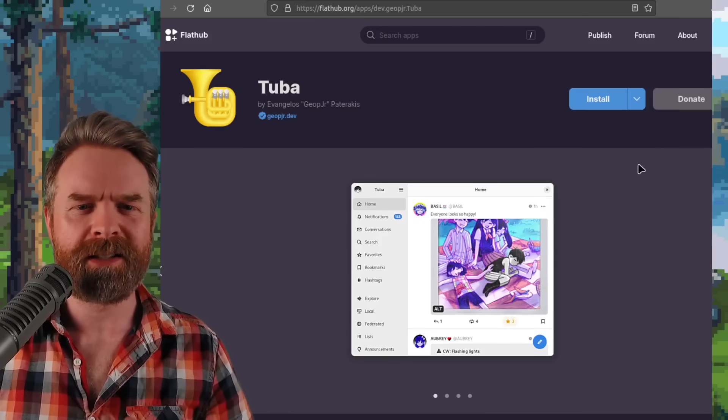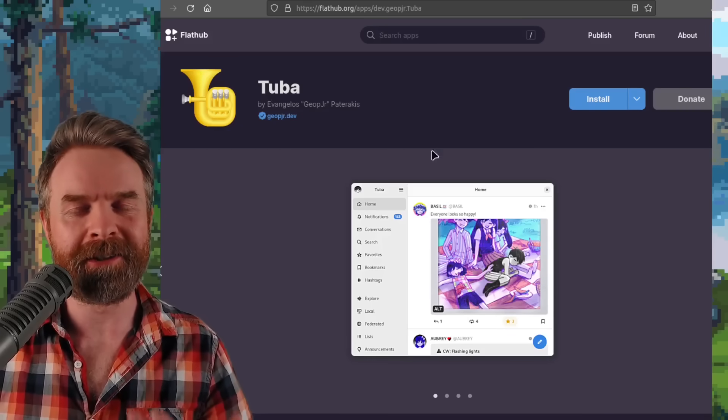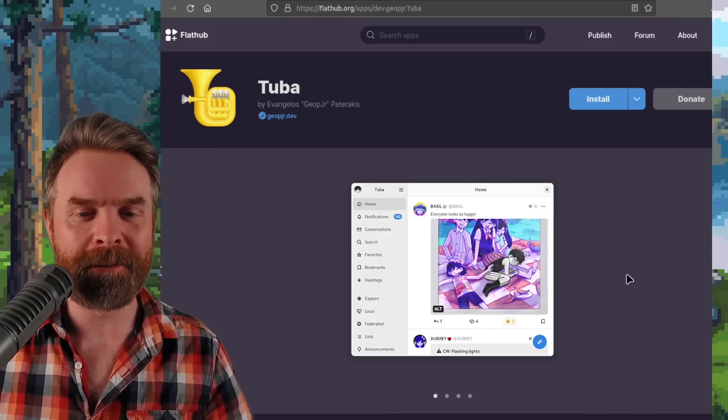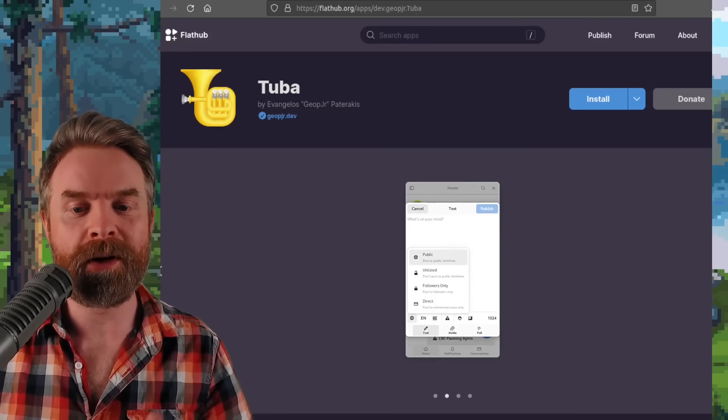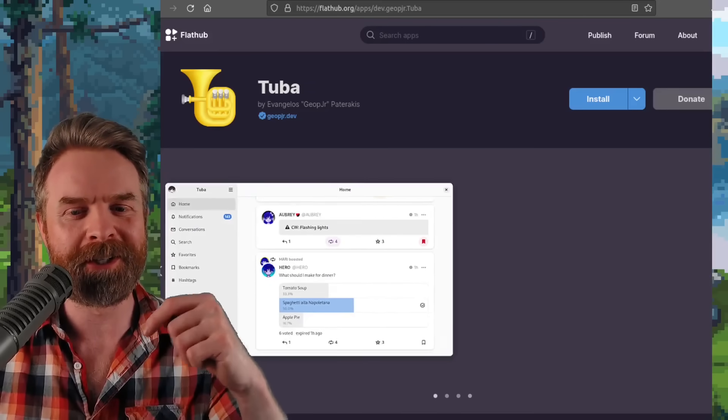Next up, we're talking about Mastodon on Linux. If you are using Mastodon on Linux and you wanted a client, Tuba may suit your needs. It got a brand new update with some UI tweaks. It's 100% free, it's open source, and it's on Flathub. I'll drop a link in the description below.